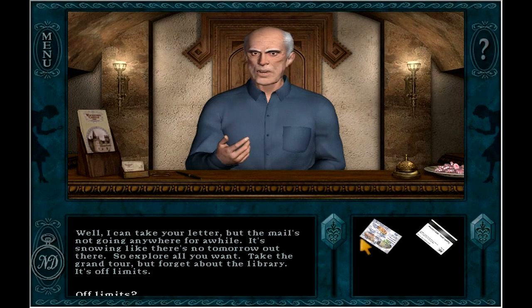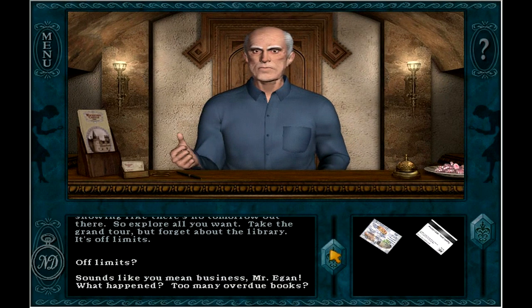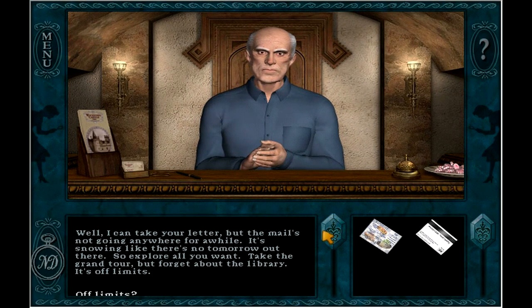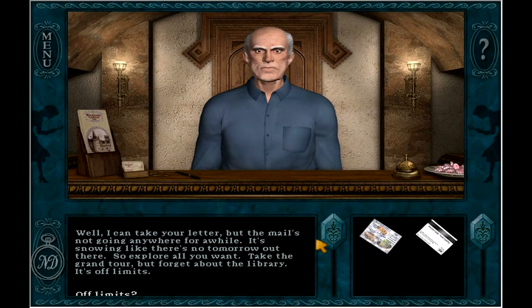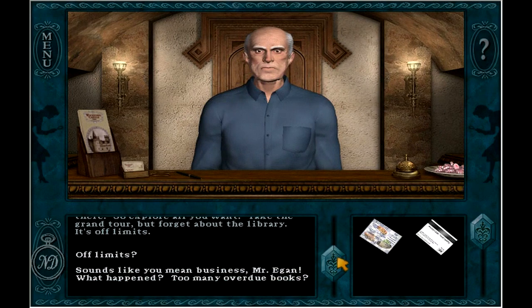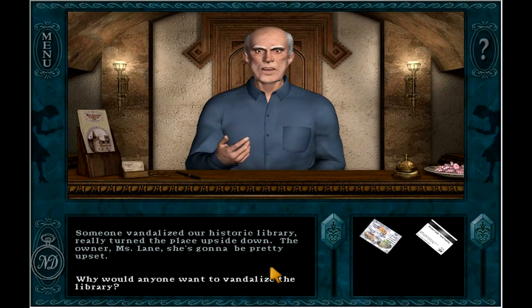Well, I can take your letter, but the mail's not going anywhere for a while — it's snowing like there's no tomorrow out there. So explore all you want, take the grand tour. But forget about the library — it's off limits. That's another thing I love about this game: you start off by going to him to mail the letter that you were writing and reading it. Someone vandalized our historic library — really turned the place upside down.